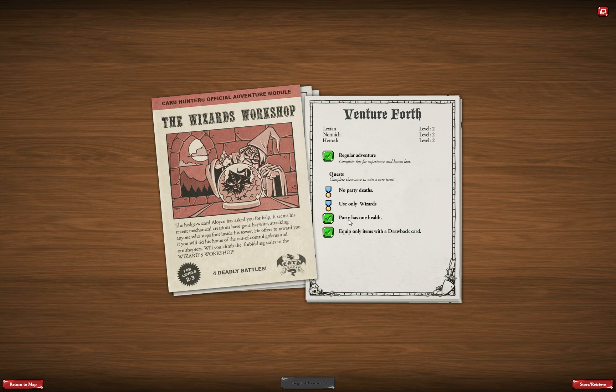The first quest option is to go through the adventure without a single party member dying. It's not that hard early in the campaign or for these initial adventures, but later in some dungeons it can be quite challenging. Another quest is to use only wizards — again, not that hard for this dungeon, but for higher level dungeons, losing flexibility by being restricted to one class definitely adds a lot of challenge.